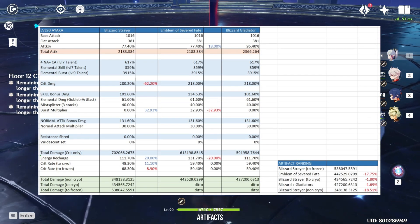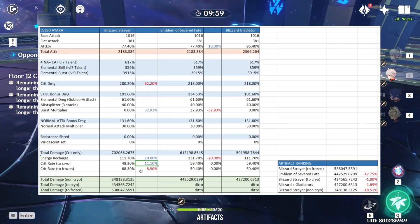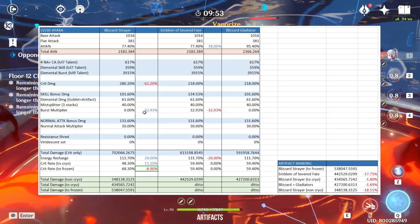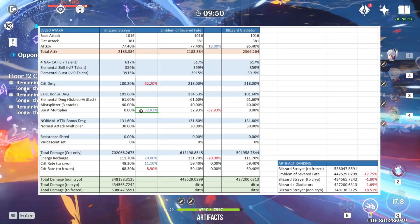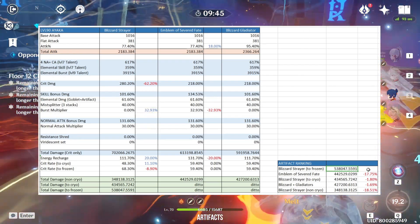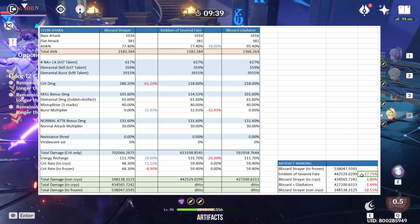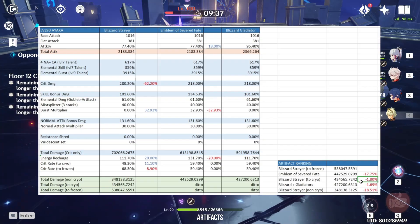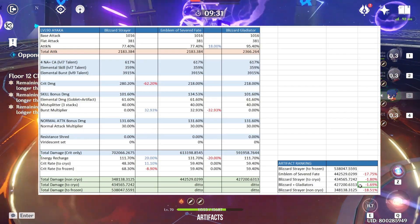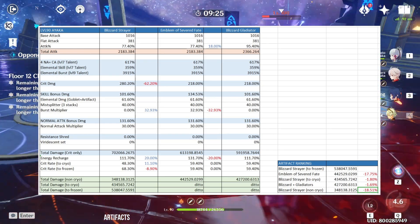I did a damage comparison for Ayaka's artifact sets and here are the results. Blizzard Strayer 4-piece on frozen targets performs the best. This is followed by Emblem of Severed Fate with an 18% decrease in DPS. Closely behind is Blizzard Strayer on enemies affected by cryo only but not frozen. Then Blizzard Strayer with Gladiator's. By far the worst performer is Blizzard Strayer versus targets not affected by cryo at all — this is why Ayaka hates enemies with elemental shields.